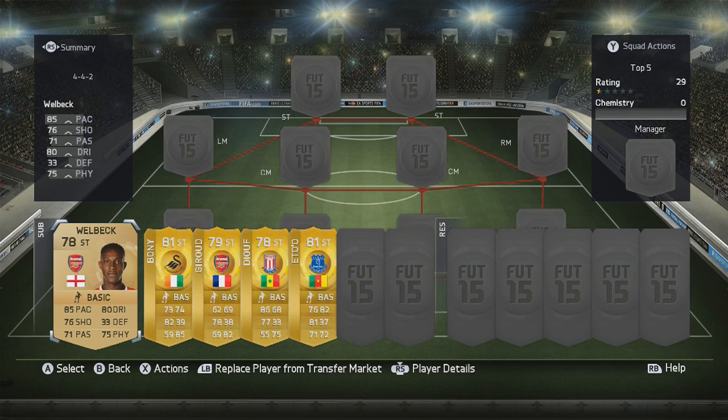First up we have Danny Welbeck, looking absolutely fantastic. While his card is only rated 78, he has some really nice base card stats. The ones that jump out: 85 pace, 76 shooting, 80 dribbling, and 75 physicality.